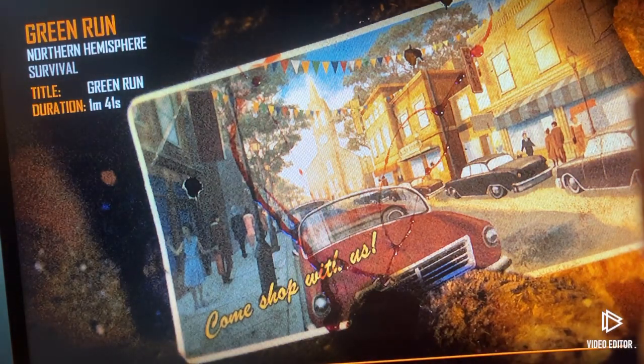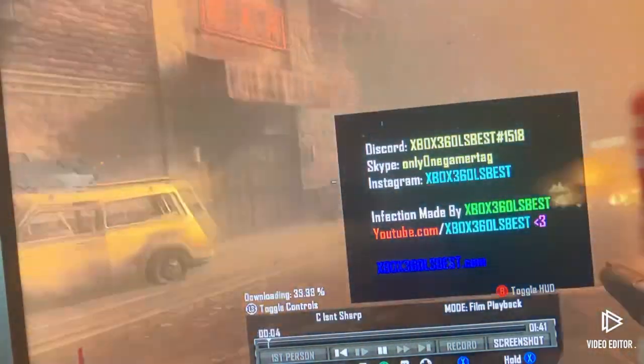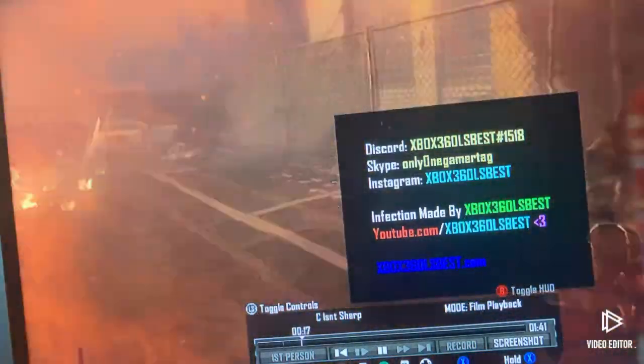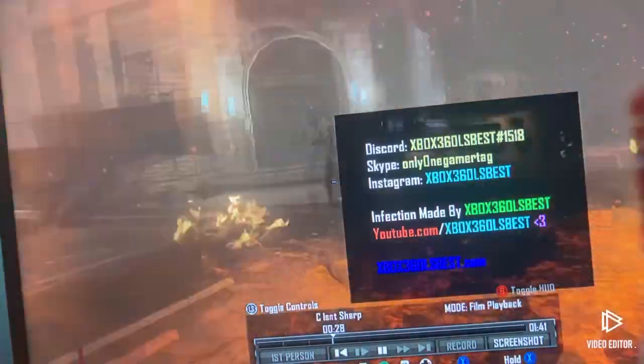Now go ahead and put your controller down, don't touch nothing. You can see through my hands — I don't have anything. This one is actually easier because you do get into a lobby on Zombies way easier than you would multiplayer. So this one you can mess around with people online and it's way funnier, but the mod menu doesn't technically have the same features as a multiplayer one would.